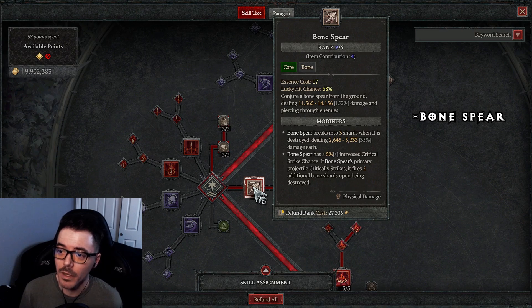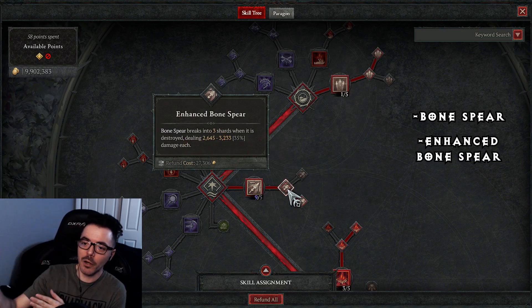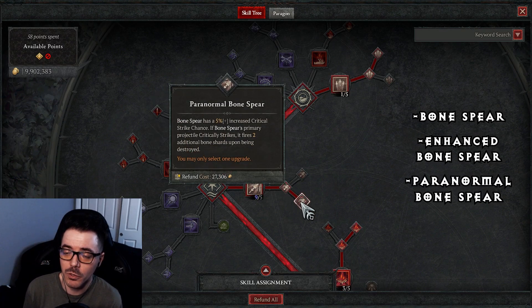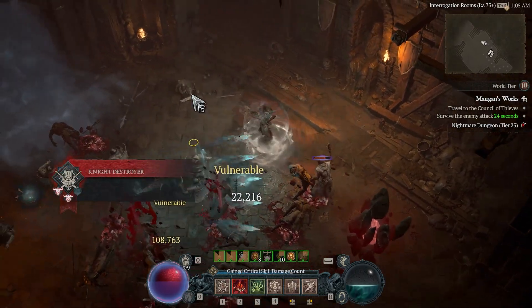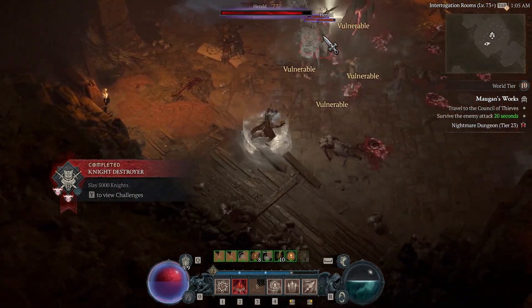We have Bone Spear at rank 9 because my gauntlets give it plus 4 — 14k damage, so sick. When you shoot it, it breaks into three shards on the return. For the upgrade, Bone Spear has 5% increased critical strike chance. I went with the increased critical strike option since we already have an aspect that makes enemies vulnerable when you use Bone Spear, so the vulnerable upgrade would be repetitive.